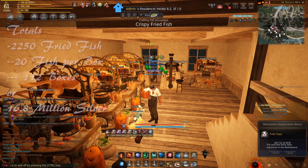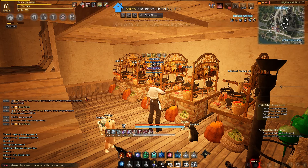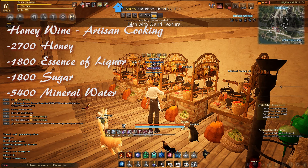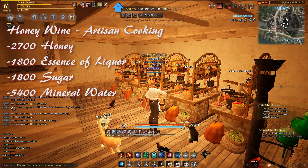We're starting off with boiled bird eggs. A 900 craft requires 2,700 eggs. It's very simple to do with the two egg nodes next to Velia that you can pick up. With that we'll get 2,250 boiled bird eggs — 20 eggs per box — getting you 112 boxes, or 15.54 million silver per 900 cook session.